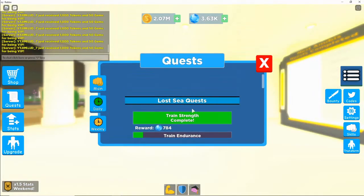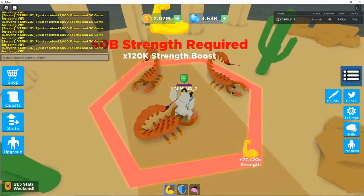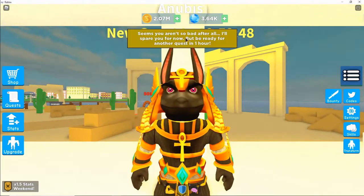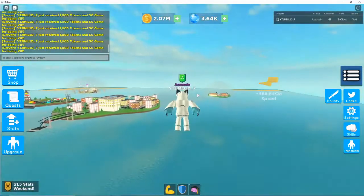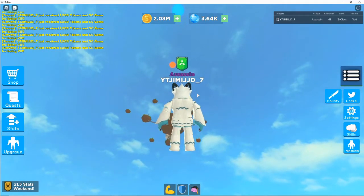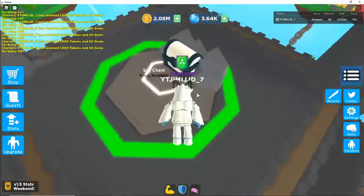Let's go over to the Egypt guy and claim our quest with him. He wants us to train in the desert, so we just need to train anything — let's go over to strength. Now let's go over to this guy and claim our reward. I've actually been grinding up my gems a lot. The last chest you're going to want to go to is all the way up in the sky. You're going to want to fly all the way up to the sky chest and claim it — this one gives the most. I get 26,875 from that, which is insane.